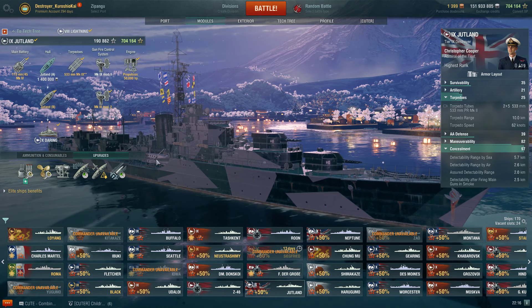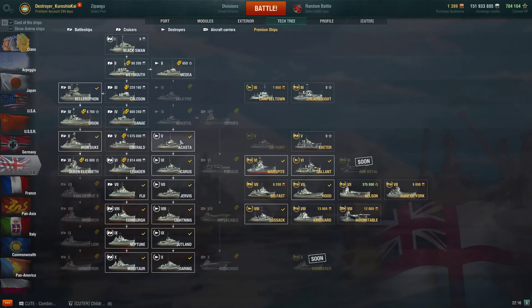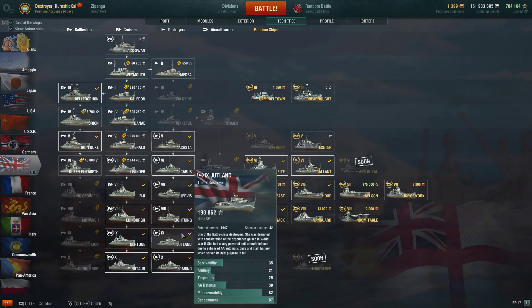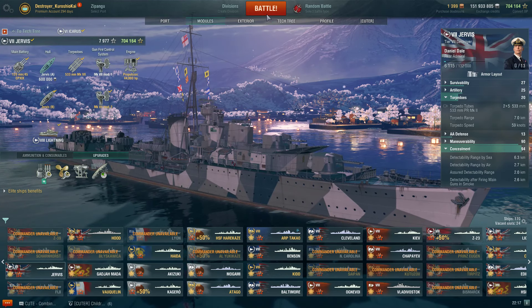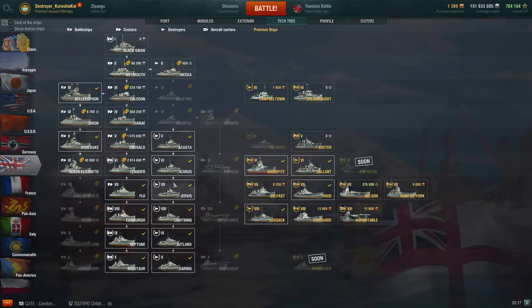That's how I've approached account leveling — not systematically going Jutland, Lightning, Jervis, Icarus in order. It actually went by priority: Daring got the 19-point captain first, then Jutland because it was in tier 9 ranked. Some ships like Jervis still don't have a 19-point captain — I just haven't earmarked them for ranked or an event yet. Lightning I do have a 19-point captain for.